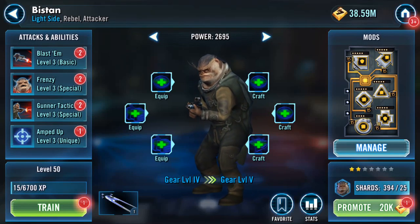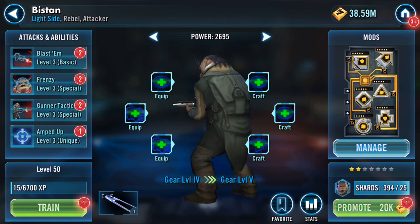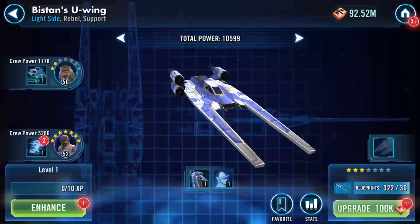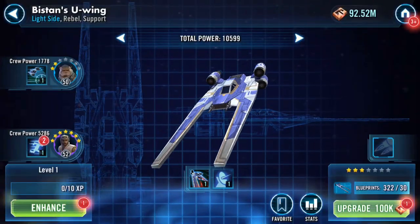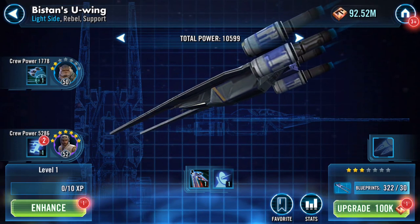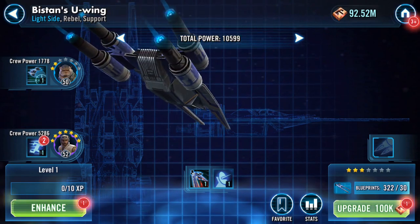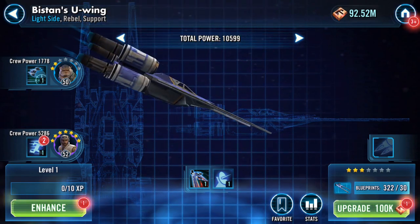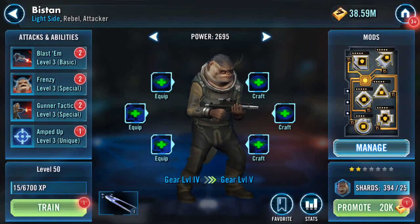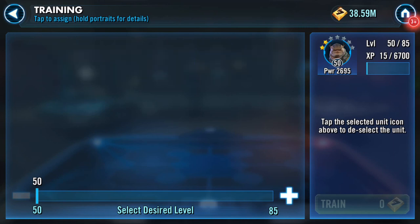Good morning. Other than using him in Cantankerous Clanker, I don't think I've ever actually used Bistan. He's a pilot though, and he's got a great ship - the U-Wing. So I've got my Scarif up to star level seven, level 52, so he'll need to go up as well.